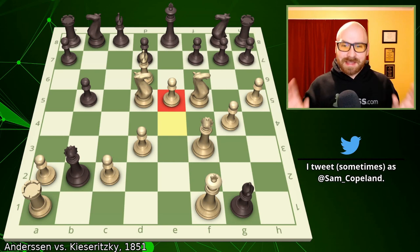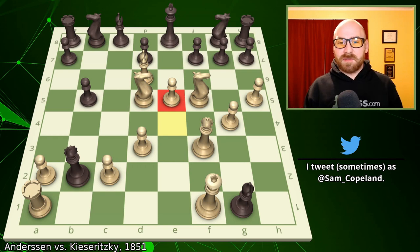Today's game is the Immortal Game, played between Adolf Andersen and Lionel Adalbert Bagration Felix Kajsaritsky — what a delicious mouthful that name is. This game was played in 1851 at the incredible first international tournament in London.